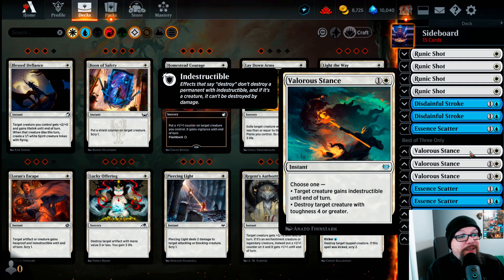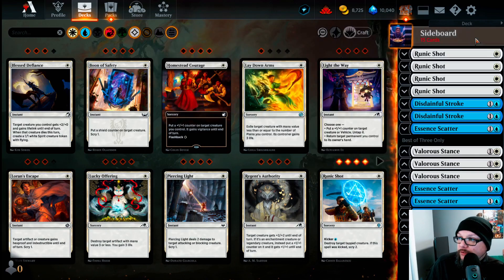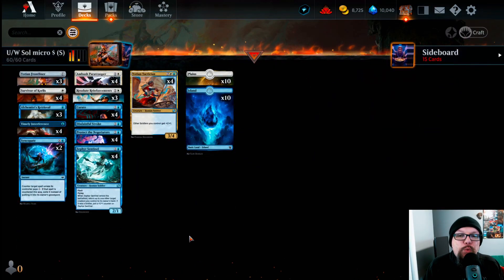Once again, this is a $4.80 deck on paper, or 69 cents on Magic the Gathering Online. We use 30 commons and 25 uncommons, so it's also Arena-safe as well. And that is blue-white Soldiers micro-budget — that's the deck tech.